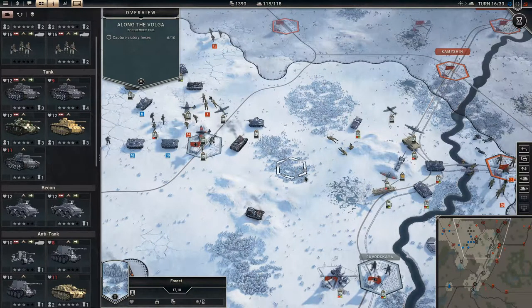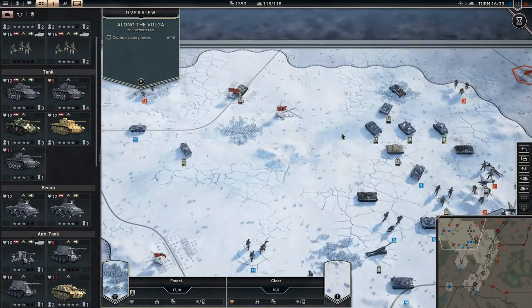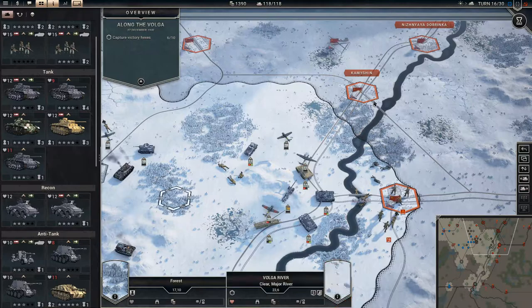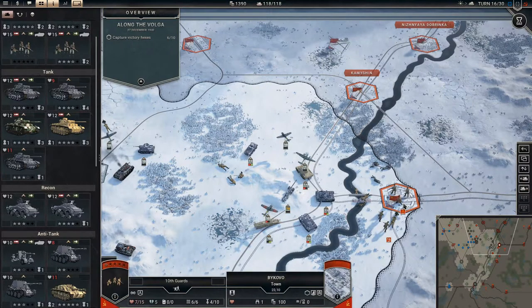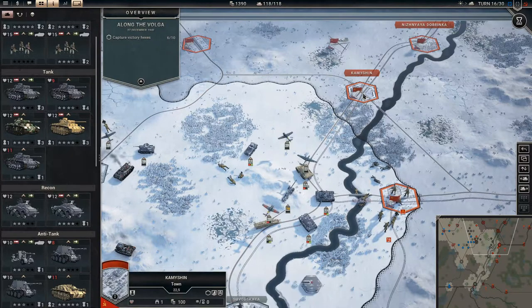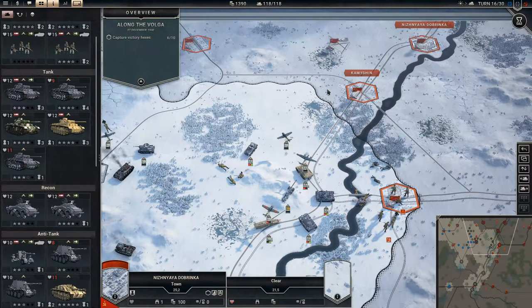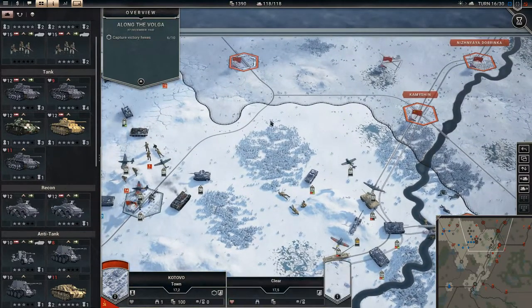Welcome back to PanzerCore 2 folks. We are along the Volga and we are doing very well. I think we have 14 turns to take the last four victory towns. So that seems reasonable. We need to take Kobo, Karmusin, Nishinyaya Dobrinka, and Kotovo.